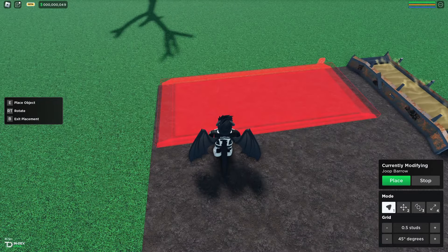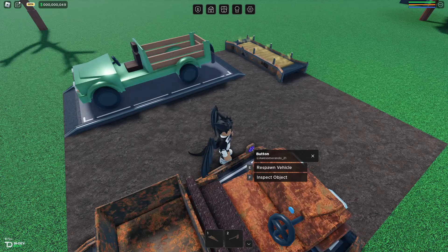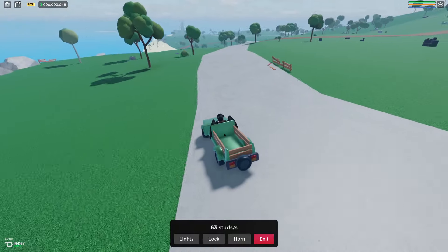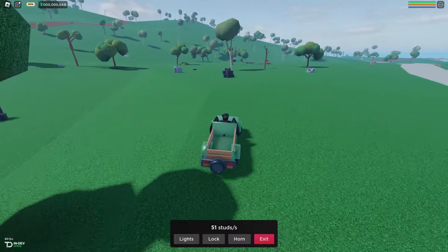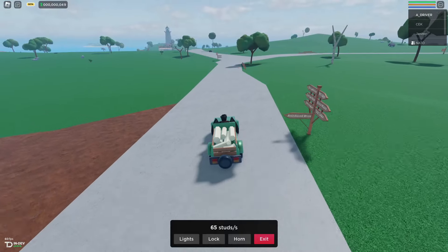I skipped straight to the second vehicle you can buy because the next car was only slightly faster with the same storage, so I saved up a little more — about an extra thousand — and bought this car instead. It's got much more storage and it's also fast.